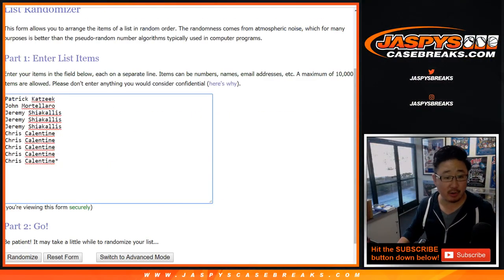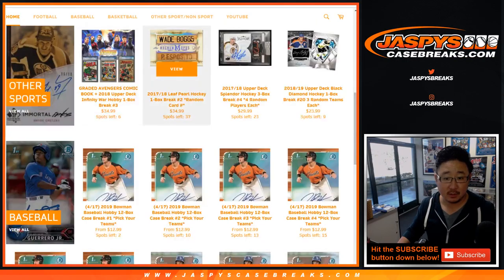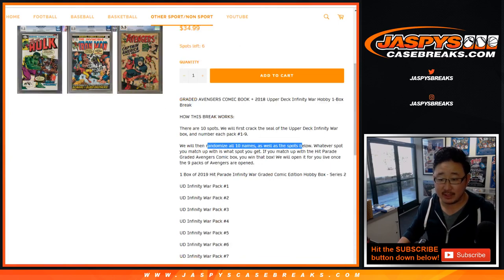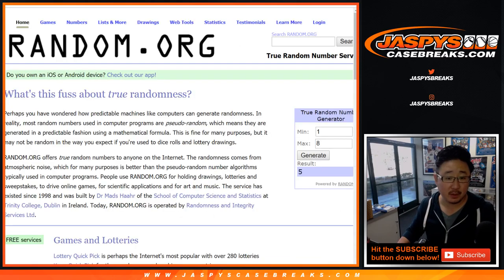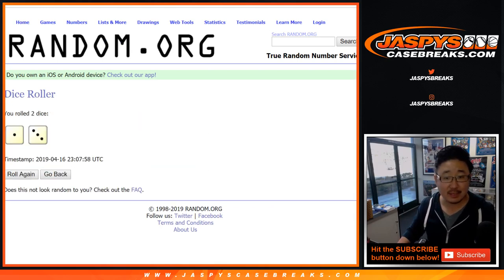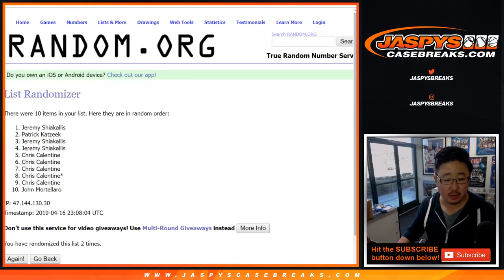Now let's roll the dice for your names, and then this list will be randomized as well — the packs plus the box. I think we're randomizing everything — randomized names as well as the spots below. So let's roll the dice and randomize each list: a one and a three, four times, and a one four times.